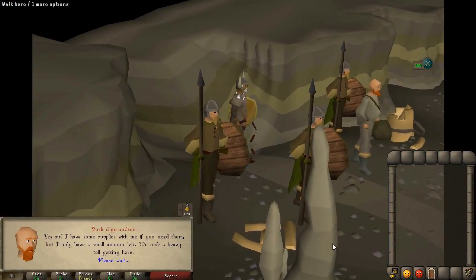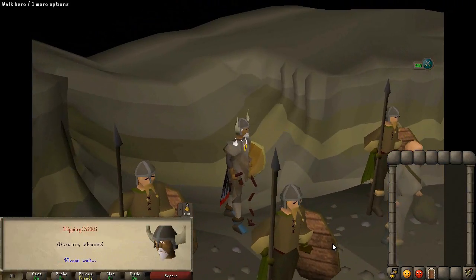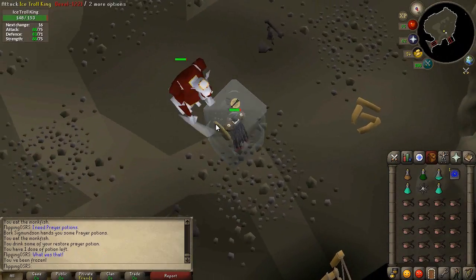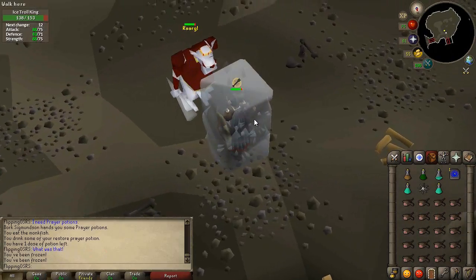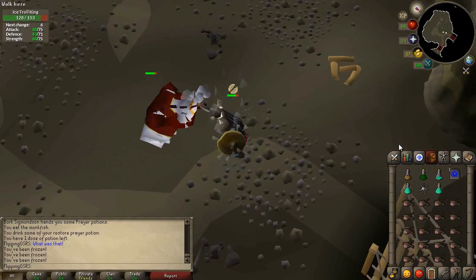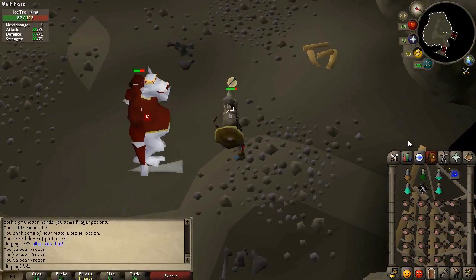We're on to the troll fight — a little battle royale. I need to kill ten trolls and then the boss, and then that's pretty much the quest complete. Every time I actually don't prepare properly I get wrecked, and every time I do prepare I use like one food. So either way, I'll just bring the food and not die — seems to be the better call.